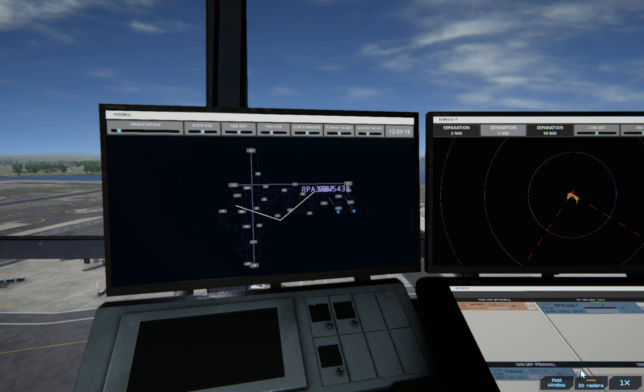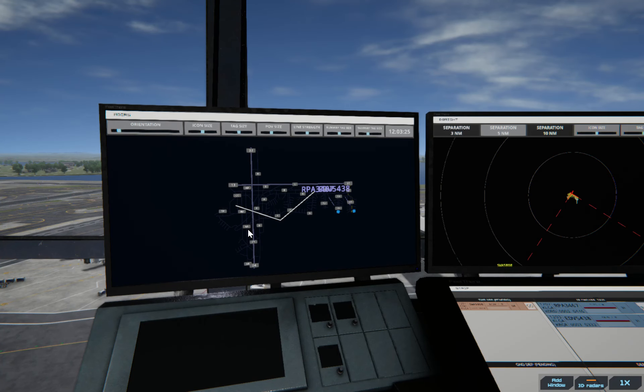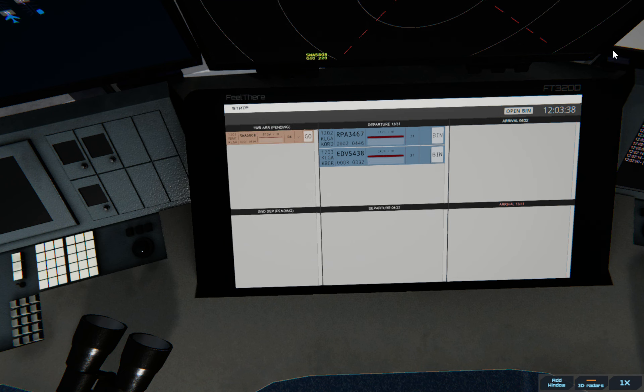LaGuardia Tower, SW 5808 on final 04. That one works out because it's actually going on this north-south runway versus these two I'm setting over to runway 31. So we're going to give it the go-ahead on that runway. SW 5808, runway 04, cleared to land.